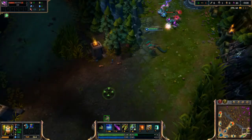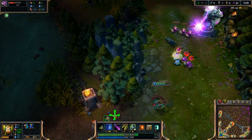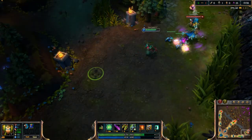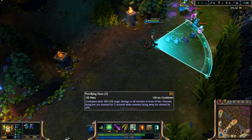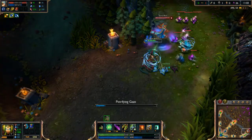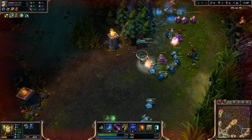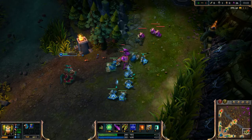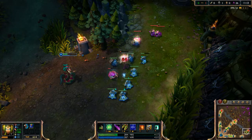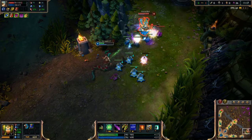Q is good for harassing enemies long range. Cassiopeia's ultimate basically stuns enemies that are facing her, and if they are facing away — like Suno was — they'll just be slowed by about 60%.